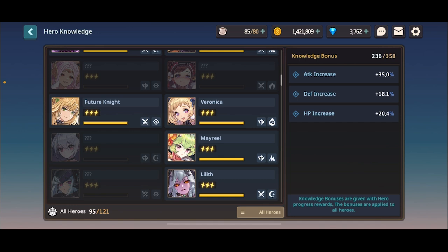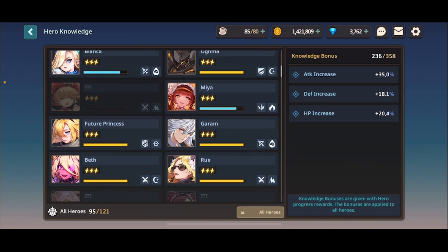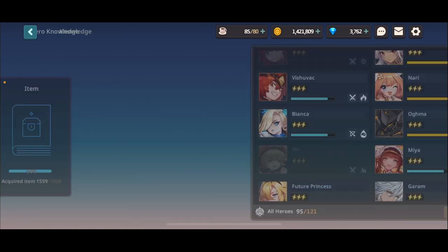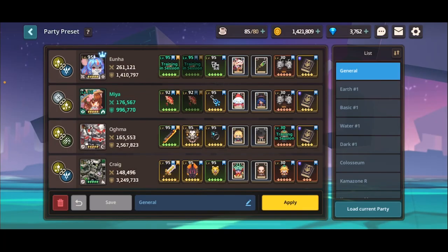Same party buffs just don't stack very well. So you want to add varying party buffs. Having three heroes with 50% range damage is significantly worse than having one hero with range damage and another with crit. It's why Maya is actually really, really damn good, because you can squeeze her on a lot of teams and get a lot of value out of her.